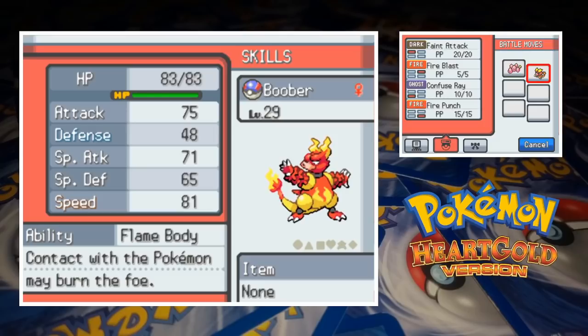That moveset at least covers Exeggutor's Bug, Ice, and Ghost weaknesses. Bug is especially important because that's a quad weakness. Only one of Chuck's duo is over level 30, so there's only one guaranteed fully evolved Pokémon in this one. Let's give it a go.